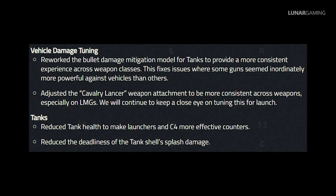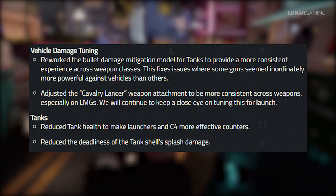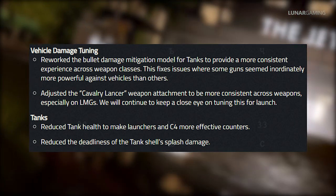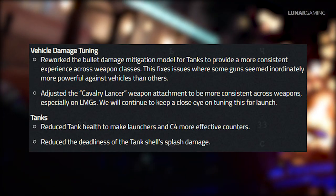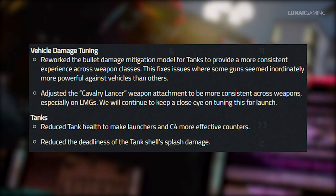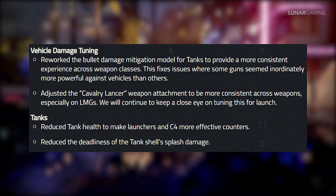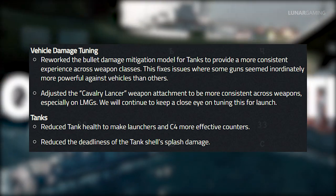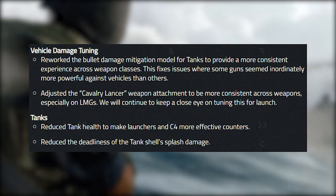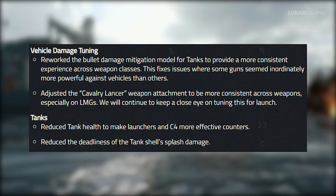For vehicles, they've reworked the bullet damage mitigation model for tanks to provide a more consistent experience across weapon classes, fixing issues where some guns seemed disproportionately powerful against vehicles. They've adjusted the Cavalry Lancer weapon attachment to be more consistent across weapons, especially on LMGs, and will continue tuning before launch. Tank health has been reduced to make launchers and C4 more effective counters, and the deadliness of tank shell splash damage has also been reduced.